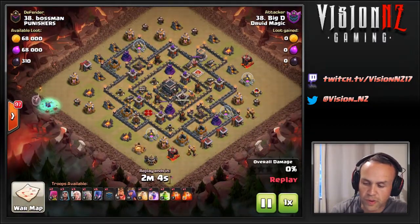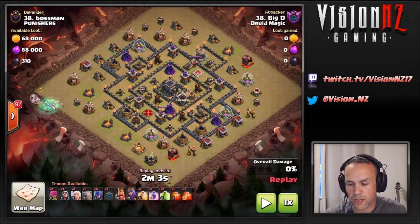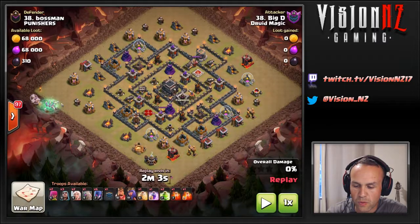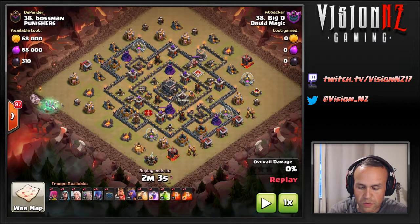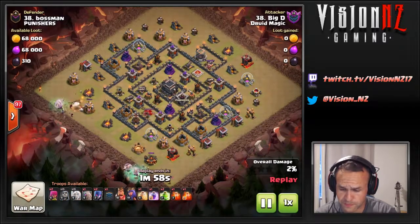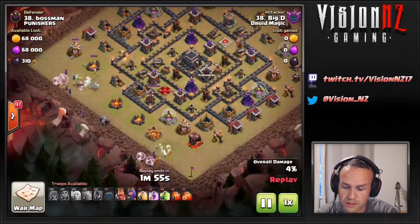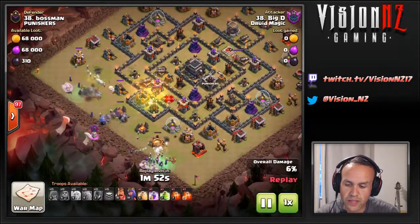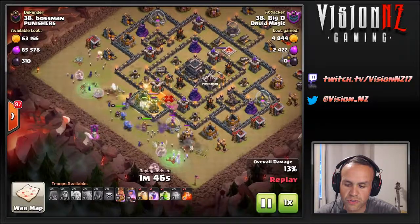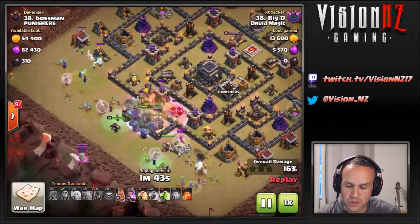As you can see, a very symmetrical base. Really symmetrical with a little bit of splash to the outside, but wanting to trim out these sides and then probably shoot right up the guts with the bowlers, the tanking, and the kill squad through the core. Witches and healers go down the side — that's the witch slap — tanking in the middle, and the jump goes down so the king and bowlers follow the tanking through. Needs the storage to go down before things actually move to the middle.